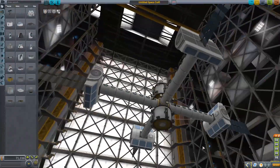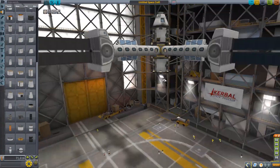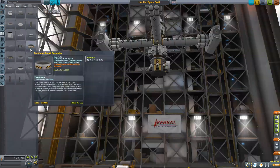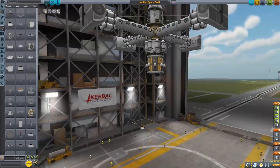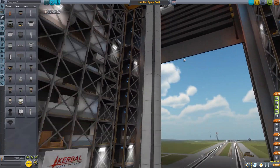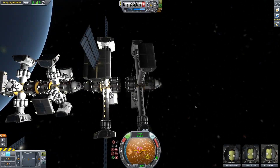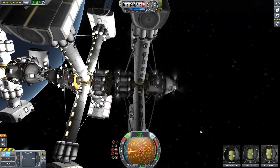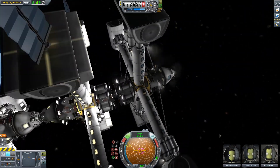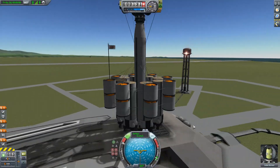Now you're seeing the building of the greenhouse module, same with the habitation module. The things on the end are from a planetary base mod. The whole idea is that the centrifuge spins and creates gravity, simulating the gravity of a planet so they're able to have these space farms.